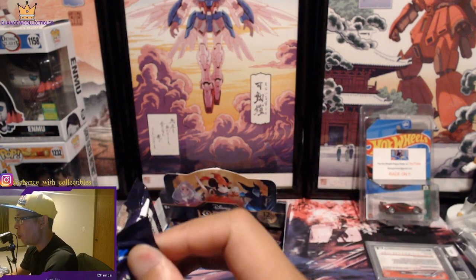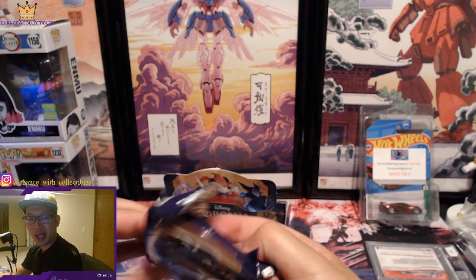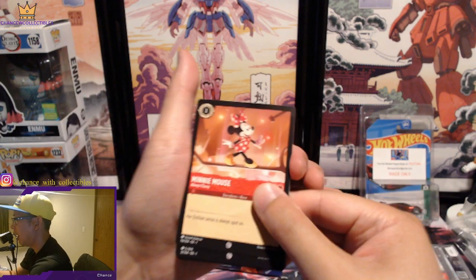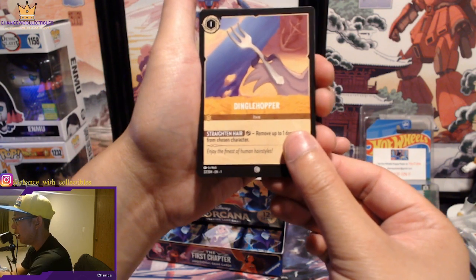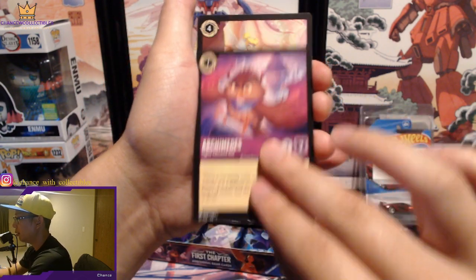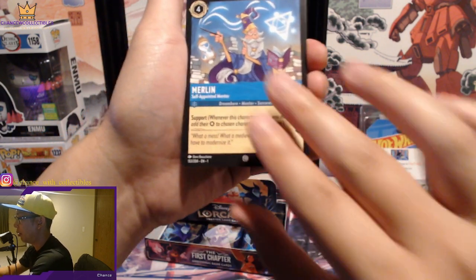You know what, if not, it's a pretty solid box I would say with some of the stuff we've pulled. Minnie Mouse. Dinglehopper. Archimedes. Tinkerbell. Another Merlin. Beast's Mirror. Moana.